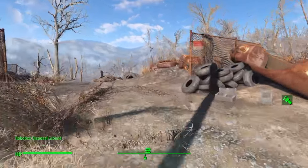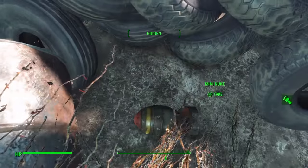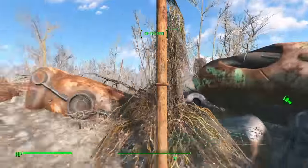First thing you always want — whenever you come by here there's a respawning mini-nuke, so make sure you pick it up. Sometimes it gets glitched or stuck under the tires; just sneak and kick it and it'll pop right out.